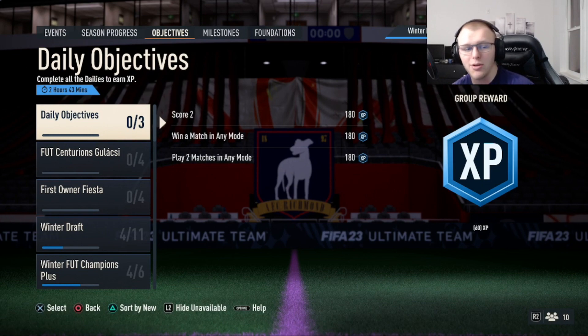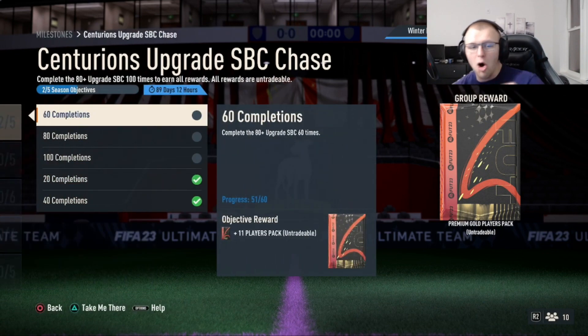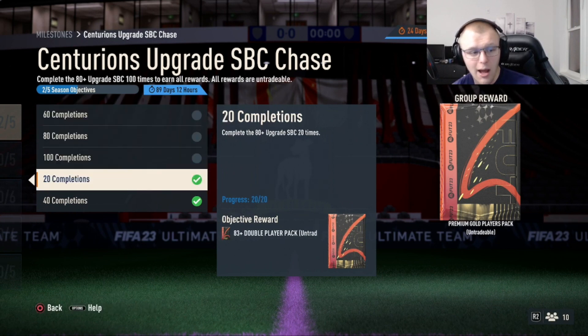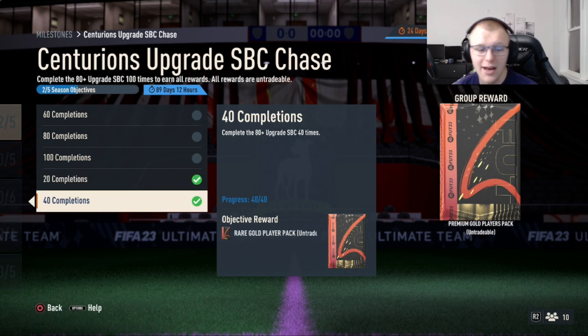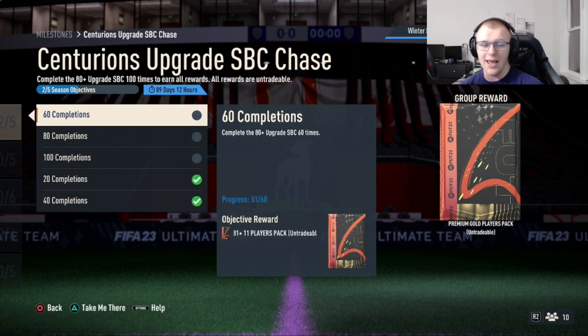Something important that comes with it — there is an SBC Centurion's upgrade chase that you can complete all the way through up to 100 times and you get objective rewards. I've already done it 20 times — you get an 83 plus double player pack. I'm personally saving this for Team of the Year and I'd recommend you guys do the same. For 40 completions you get an 84 plus regular player pack, and for 60 you get an 81 plus times 11.